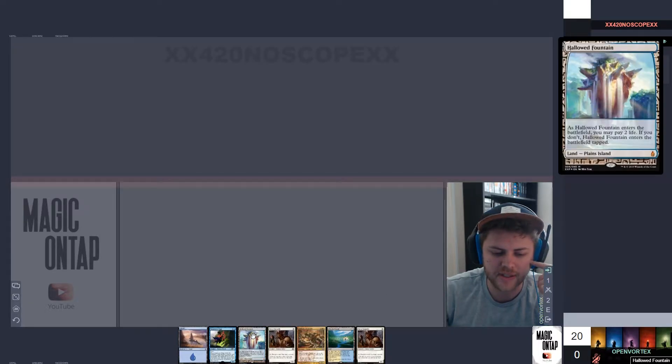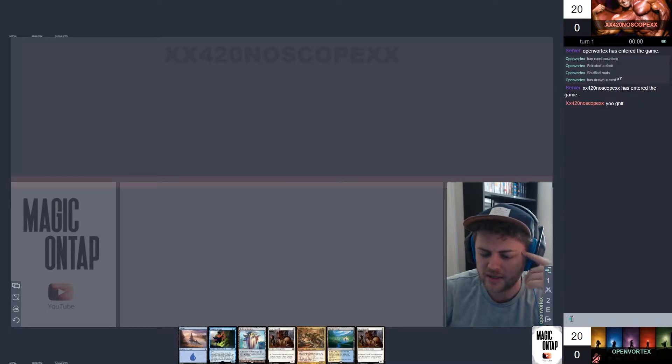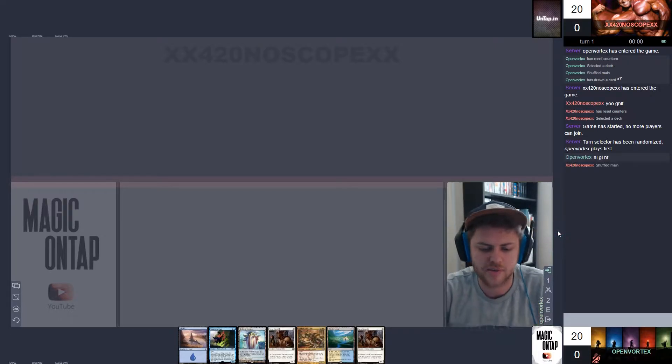So yeah, we've got access to white mana and blue mana for turn 2 and we can also get access to red mana for turn 3. Which is good, it's very good. Let's go with that.